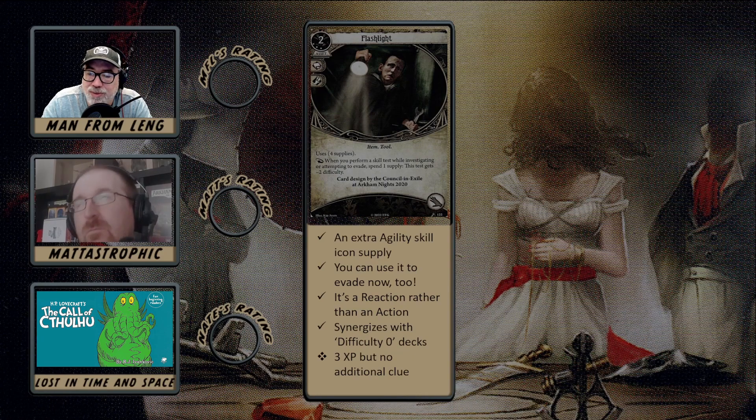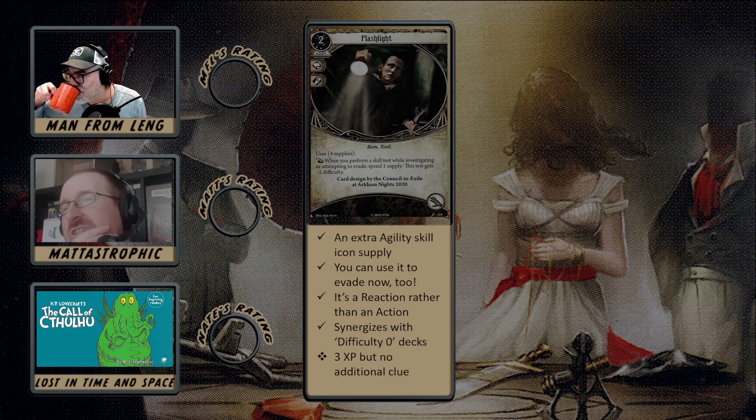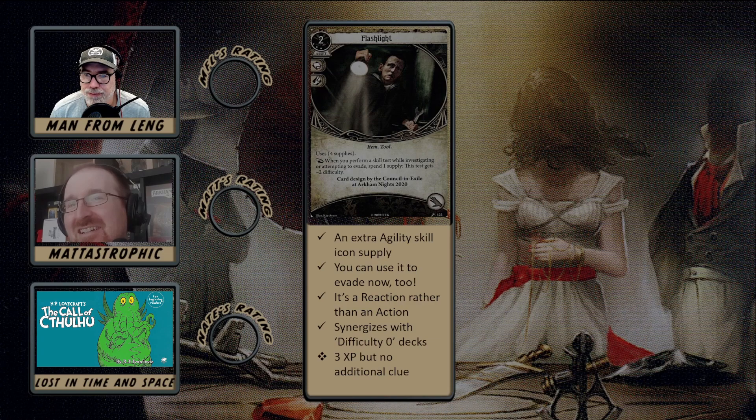Perhaps the most significant difference is that this is now a reaction and not an action, which is pretty huge — it works with all the other investigate cards. That was one of the downsides of the original Flashlight: you had to take an action to use it and it didn't combo with any other cards. This one does. Obviously this synergizes with difficulty-zero decks that Daryl among others are interested in playing. The only downside is that you're spending three XP, which is pretty significant, but you're not getting any extra clues.